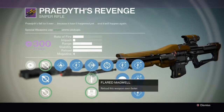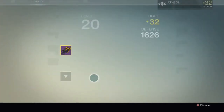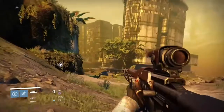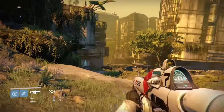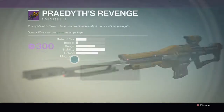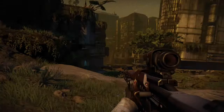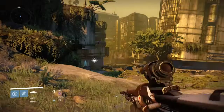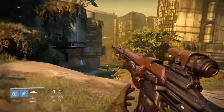Moving on to the next perk, we have Quick Draw which allows us to draw the weapon even faster. I'm going to switch back and forth between weapons a couple of times, and then I'll take the perk back off so you can see the reduced speed. But again, this weapon is all about speed and it is drawn incredibly quickly anyway. As you can see, there's a slight drop in speed but it still comes back very fast.